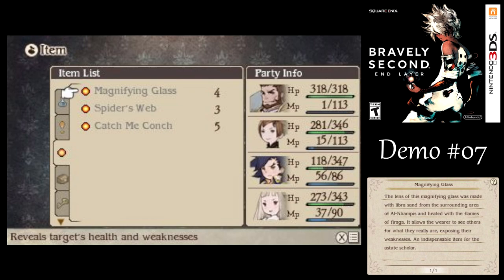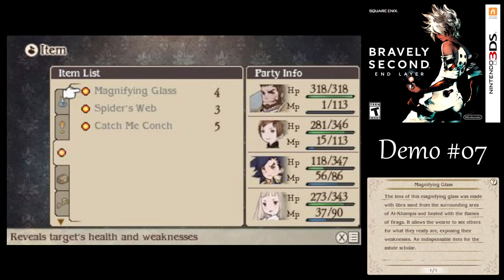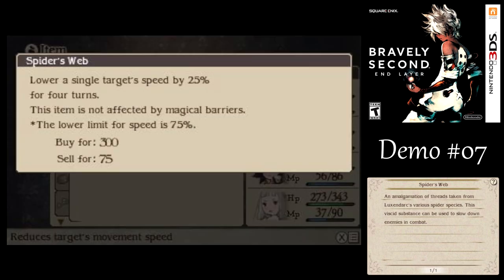These are all the battle items that I've unlocked there. The magnifying glass might actually be remotely useful, just because you could use it to examine enemies instead of wasting a slot for the miscellany command, though I still generally prefer doing that.